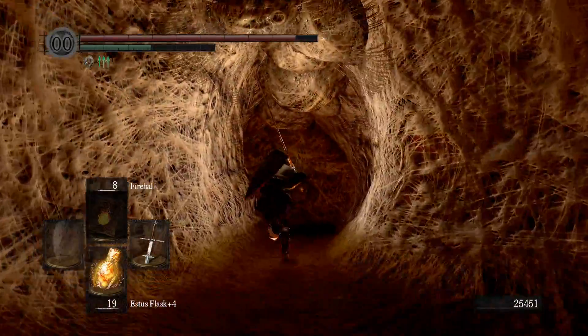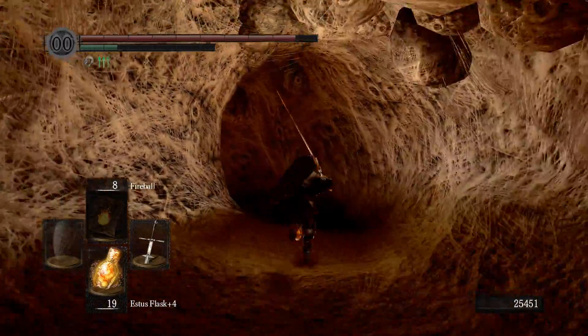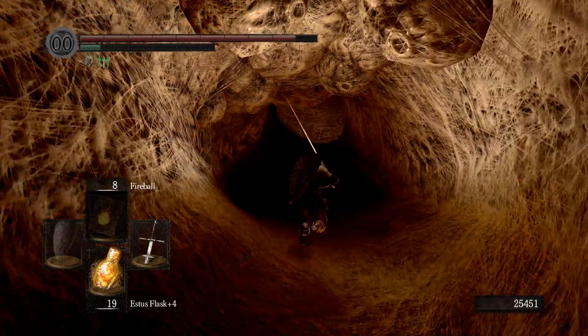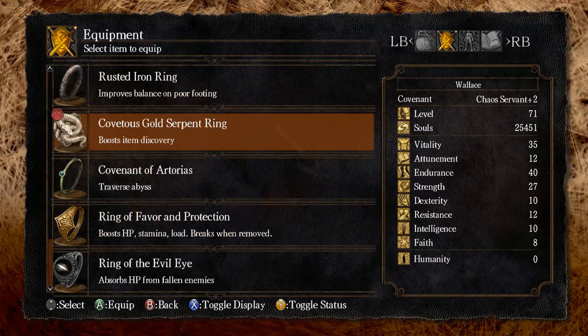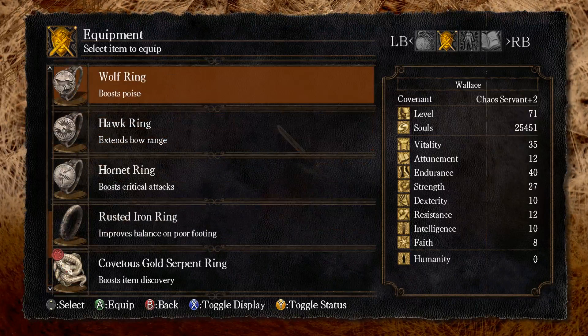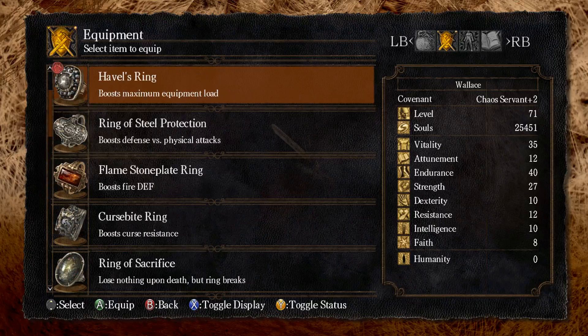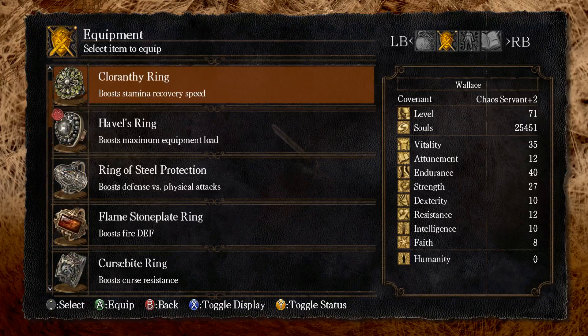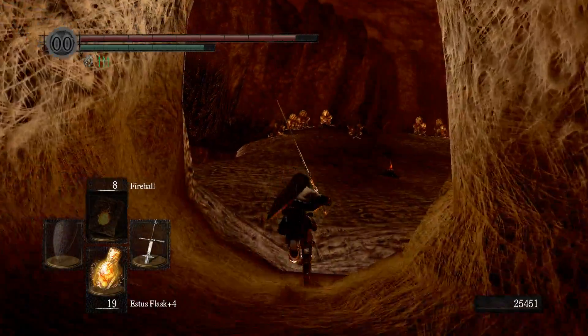Let's make our way down. I think we're just going to start equipping more beneficial rings now - actually, let's keep this on just in case. You never know when we might want a rare item.